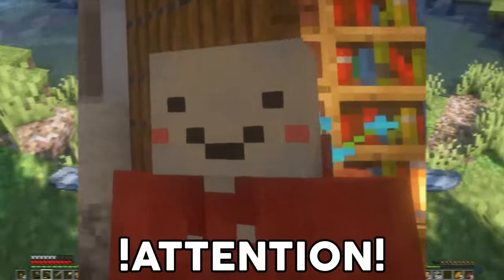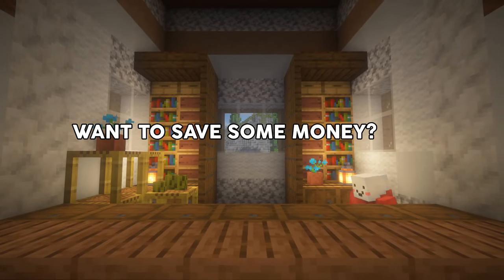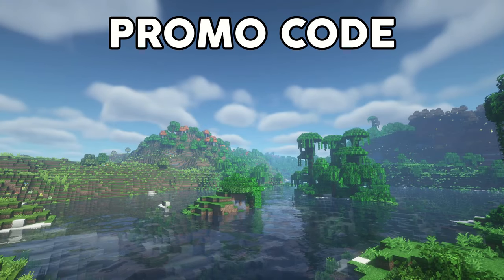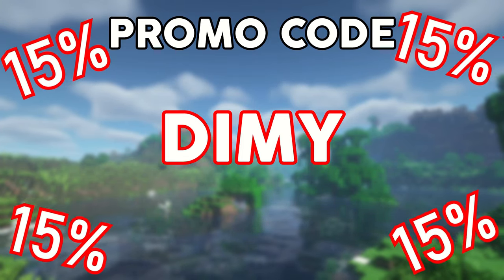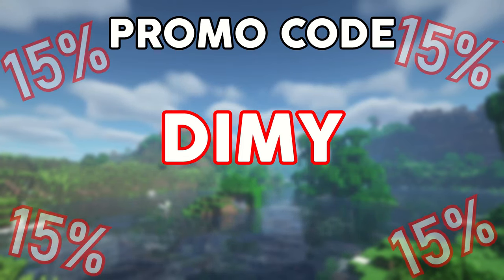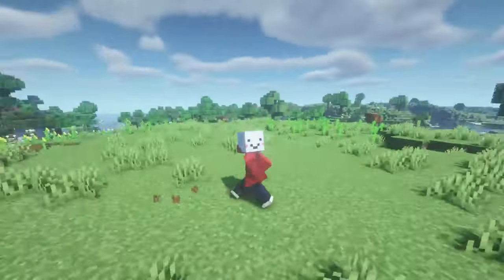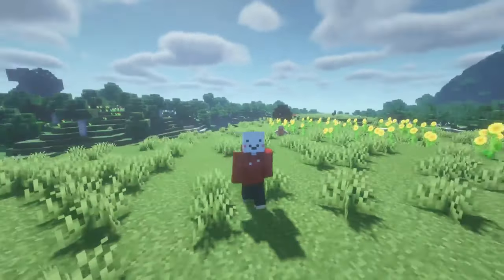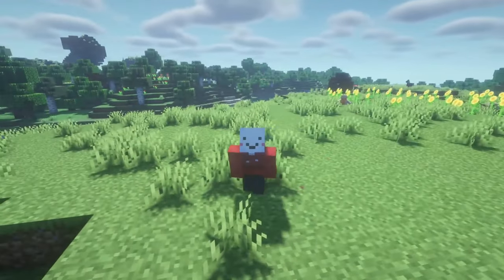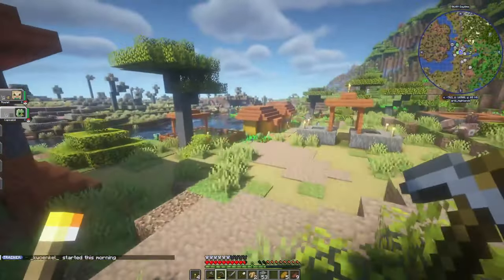If you're enjoying the Cobblemon server experience as much as I am, I've got a treat for you. By using the promo code 'Dimmy' at checkout, you can get a fantastic 15% off all purchases on the Cobblemon server — whether you're looking to enhance your gameplay with cool perks or want to support the server. Head over to the Cobblemon store and use code Dimmy for some sweet savings. Okay, let's get back to the video.